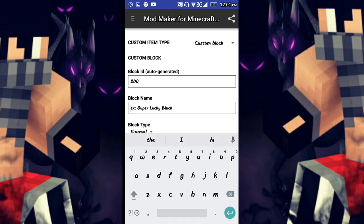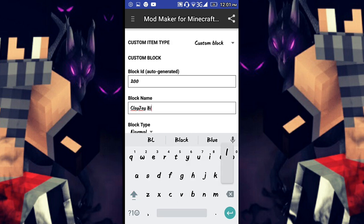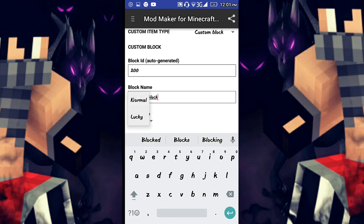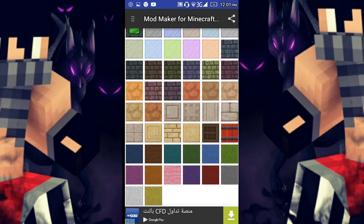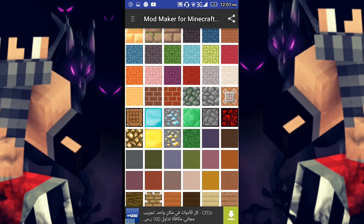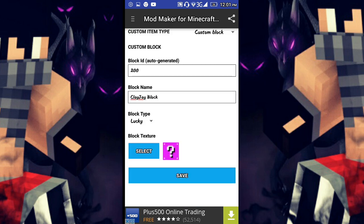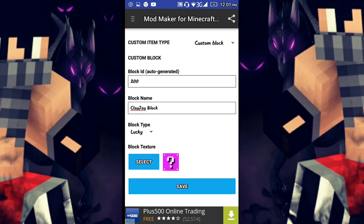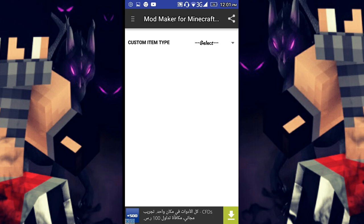You can choose a block. I want to put a 'Clay J Block' — a lucky block. Then select texture — you can select any texture here. I want a lucky block, so the purple one. Select it and then save.